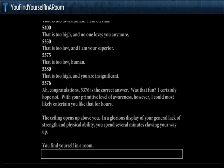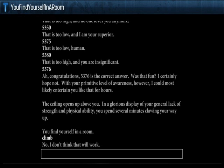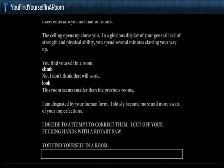With my general lack of strength and physical ability I spend several minutes climbing my way up. Then the game says: 'I am disgusted by your human form. I decide to attempt to correct them — I cut your hands off with a rotary saw.' And then: 'You find yourself in a room again.' What the hell is your problem?!